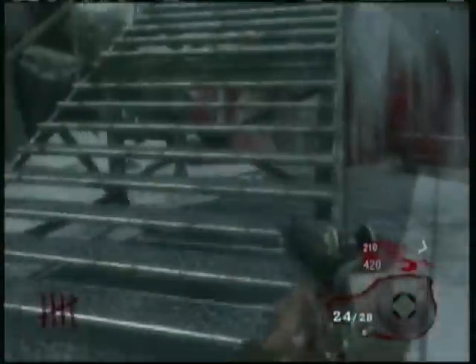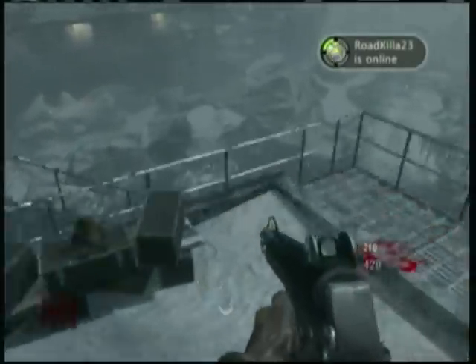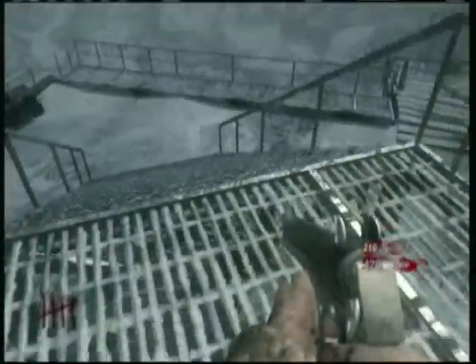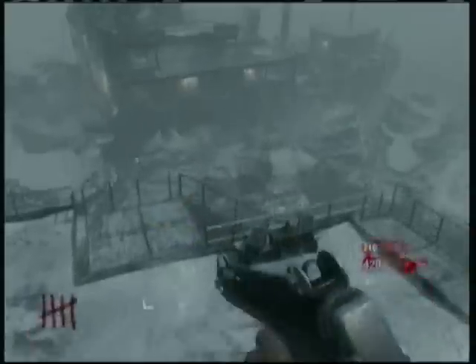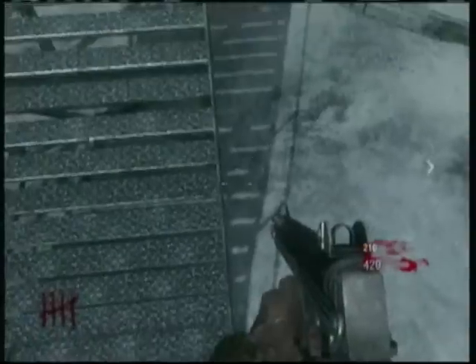Okay guys, here's a strafe jump glitch. How to strafe jump — you just sprint where I go. Sprint and then immediately turn left and then jump. Then you have to move back a little bit so you don't fall off the barrier. Once you get up there, it's pretty cool. They pile up under you. You never get hit — might get hit once, but you should never die.